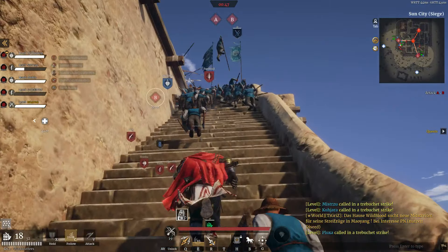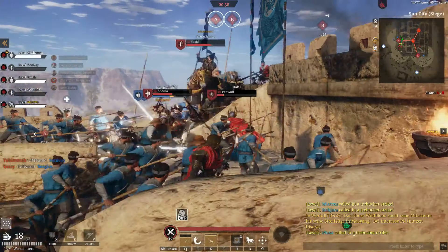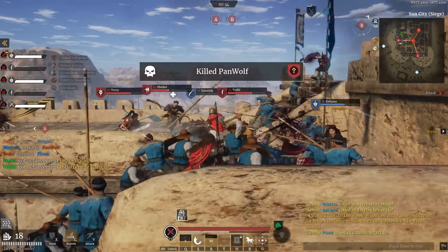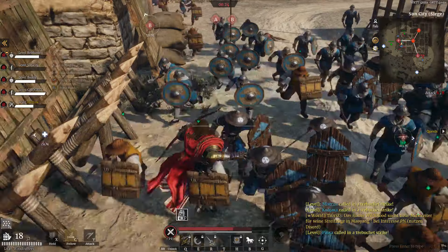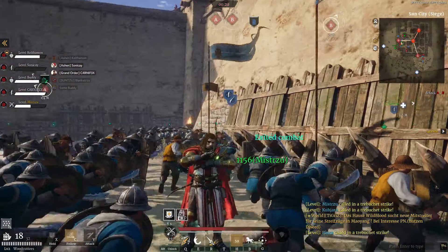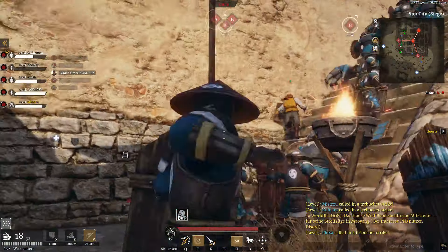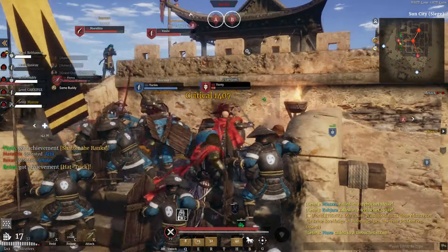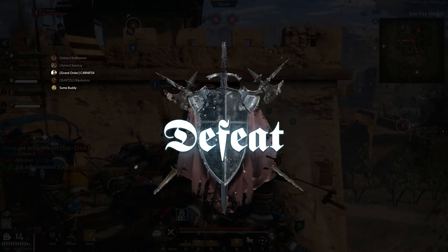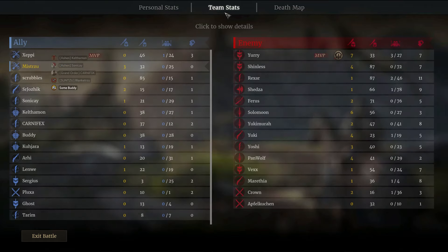Yeah, we lost. No bother, whatever. Now we know how the other team felt. Yeah, that's a loss — that's a hard loss. First objective: kill. Always. Look at Yuri — 37 hero kills with only ballista. As soon as I got out of the camp, my horse got killed from a ballista.